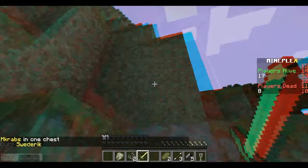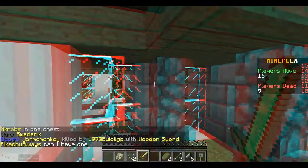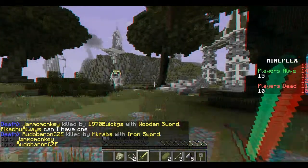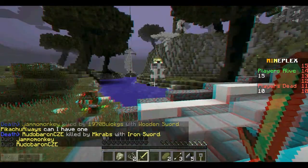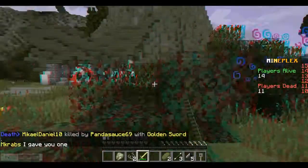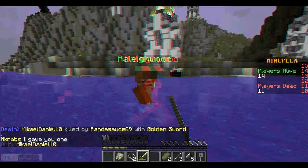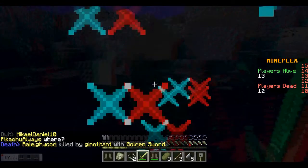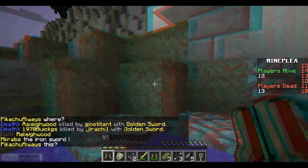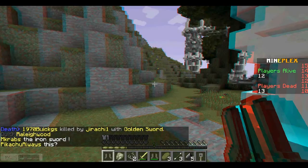Where are they? Right there. Oh my gosh, that guy has a bow. Guy has a bow. Guy got bow. Baby got bow. There we go. Wait, where is his bow? He also has extra arrows.